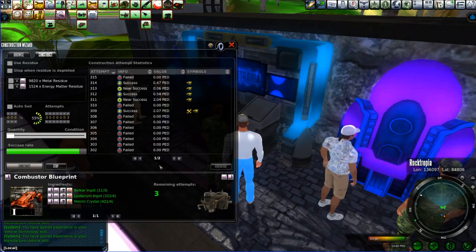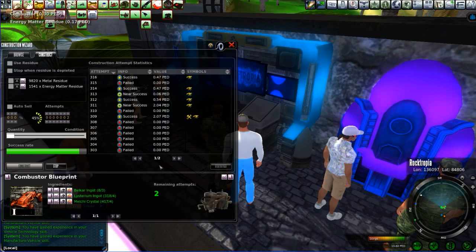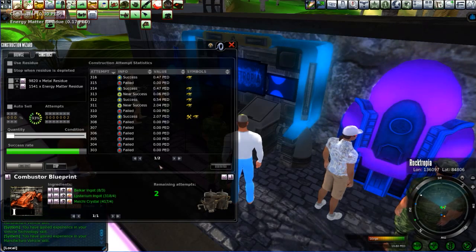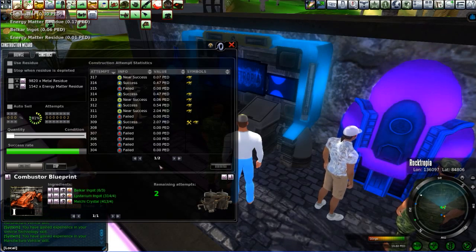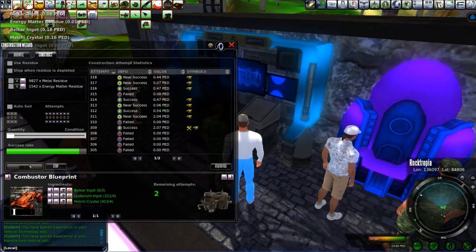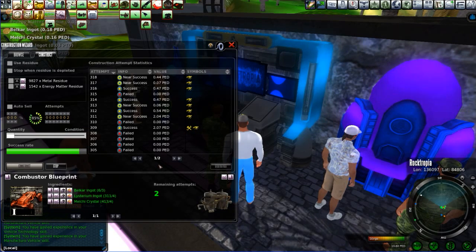You'll see here in just a sec. We'll finish off with 195.19 ped return on 320 clicks on this particular combustor blueprint. I'm running it at a 50-something quality rating with greater than 90% success, so I've done a lot of work on this particular blueprint.